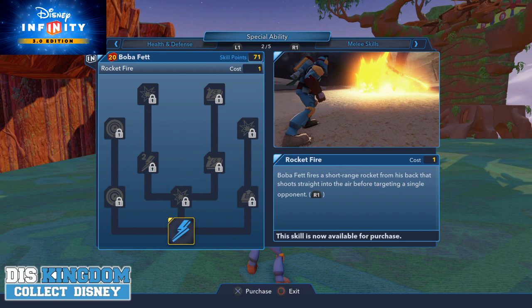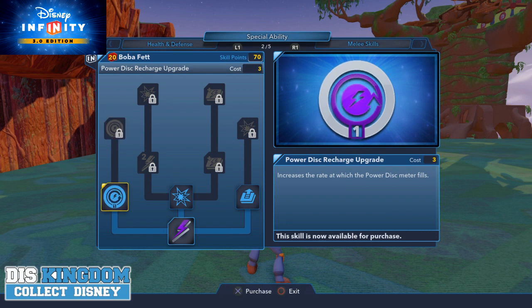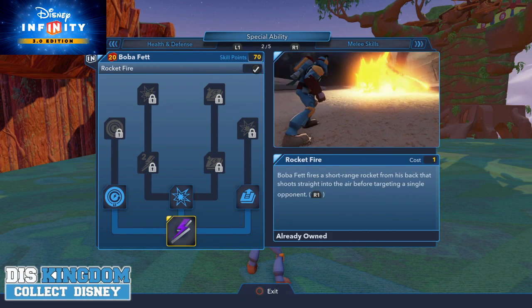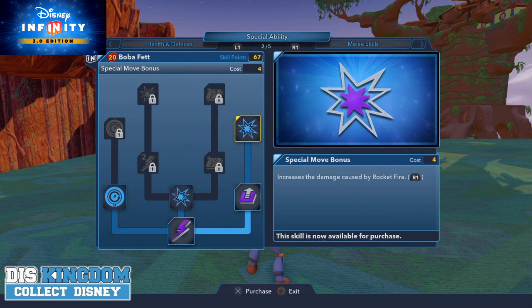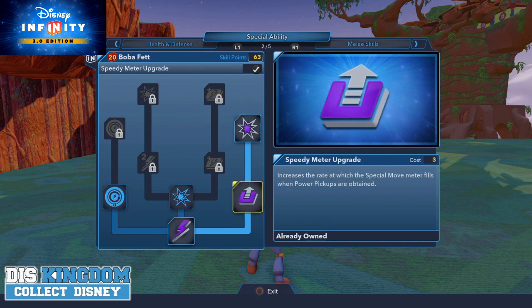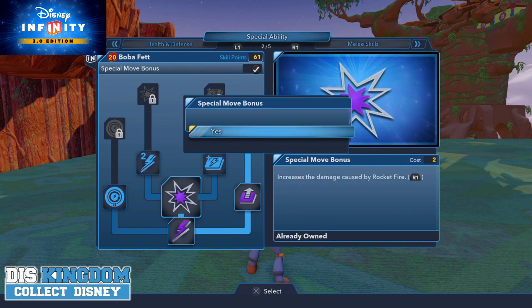I want my character to be as strong as possible. We have Rocket Fire which fires a straight shot from the rocket. There are some power disc options here, which I'm not particularly interested in. Speedy Upgrade increases the speed he upgrades, and I'm going to grab that one along with one that increases the damage it does. We have a special move bonus, so I'm going to go for that one.